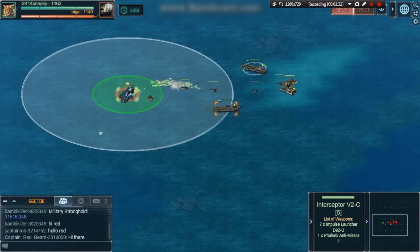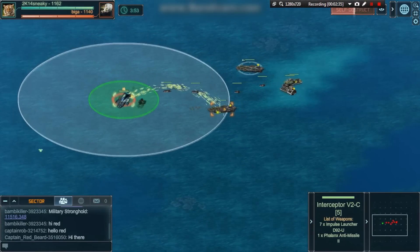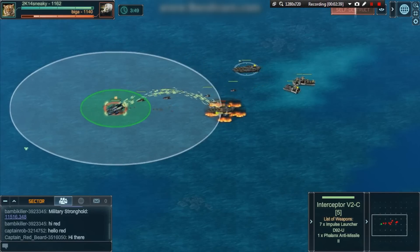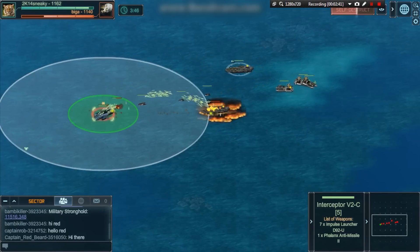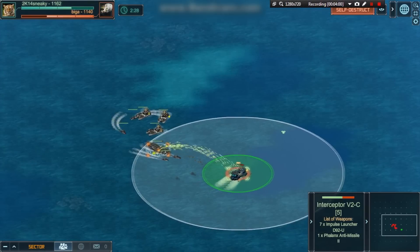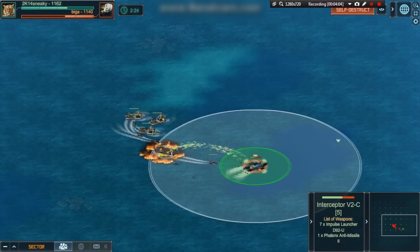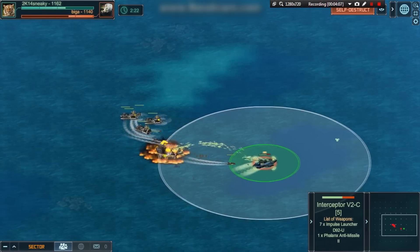He correctly splits his carriers in a pincer movement to zone Sneaky off against the side of the arena. But when his first carrier enters weapons range, he should have turned around to try and lure the Interceptors closer to the second Atlas. I'd also suggest that Bigga trade one of his Arbiters for a submarine. This would allow the other two Arbiters to carry heavier drone modules, and the sub could put more pressure on his opponent.